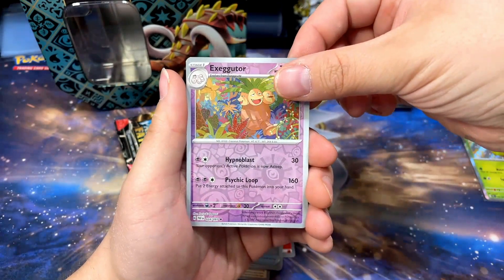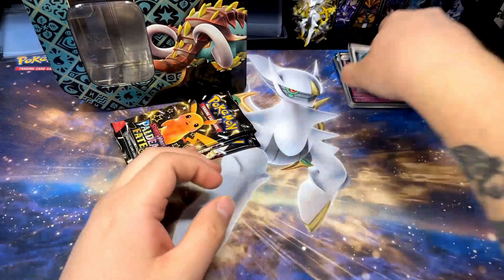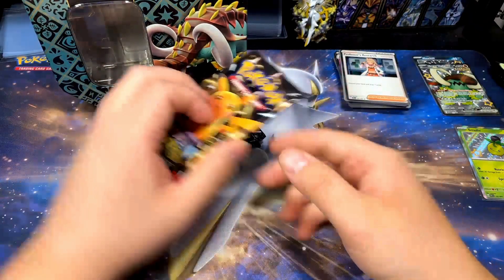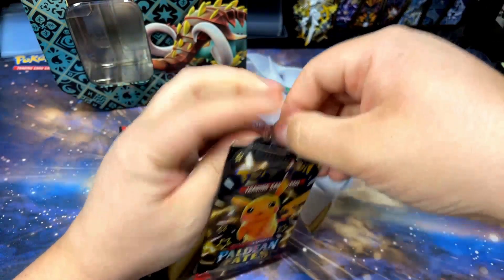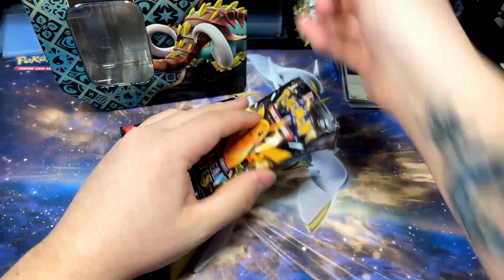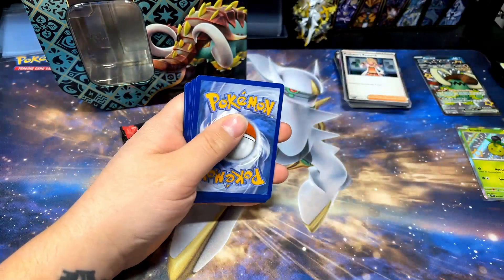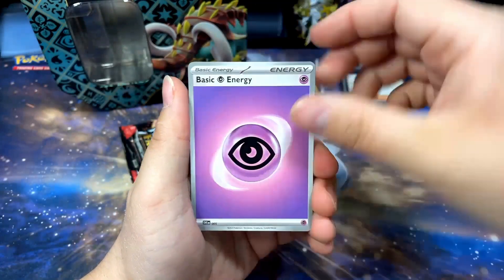We got an ultra ball, Exeggutor — that's a cool card, I like that card — and Professor's Research. Three packs left, still some chances to pull some cool stuff. Come on tin, do a little justice here. Three packs left — three hits, three packs, three hits, that would be awesome.